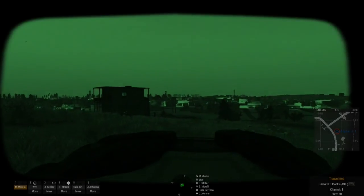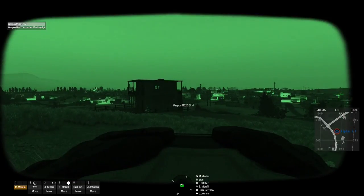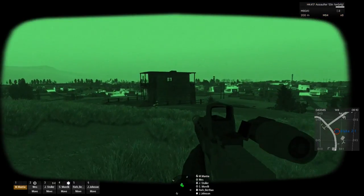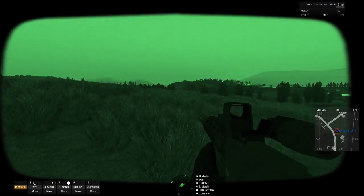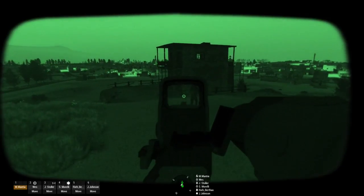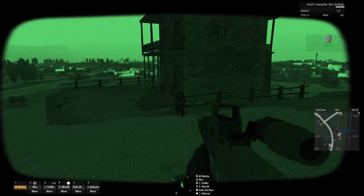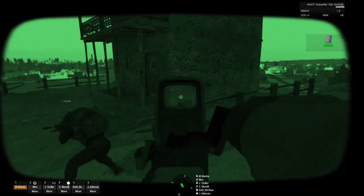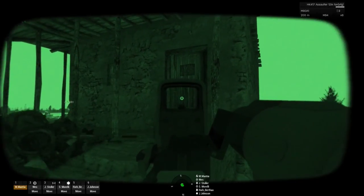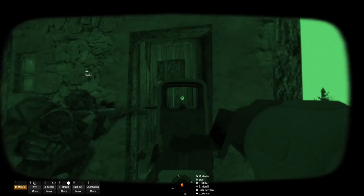You guys want to clear out this building here, try to take up the second story. I'll do that, and then if we got to fall back, you guys want to rally up on the back side of the slope we were just on. Roger that. I'm on your six. All right, three, two, one.